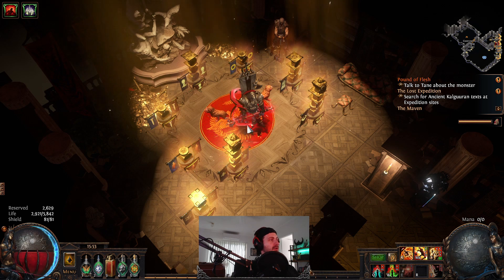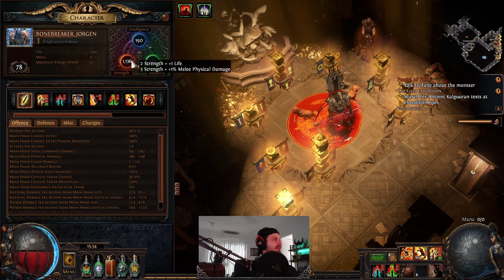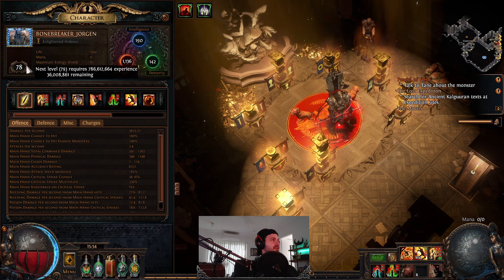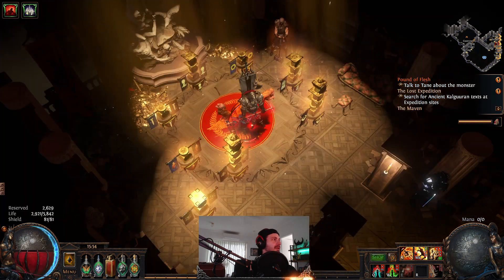So what is the build? What are we doing? This is a Juggernaut, which surprisingly is now playable again in league. I think 1% of overall players are playing Jug this league. And obviously, this is moving towards strength stacking. I'm only at level 78 with this - it's taken a bit of balancing, but we're getting there.